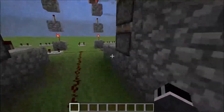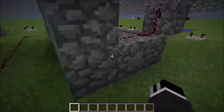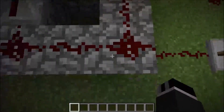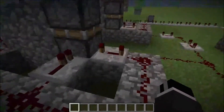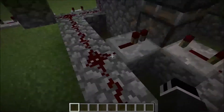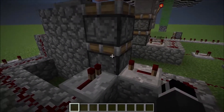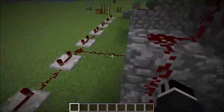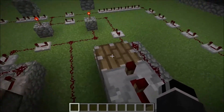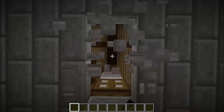Double piston extenders are relatively simple. You get a redstone signal from over here, and it goes into these two repeaters. This has a delay of four ticks, and this one of one tick, so the bottom piston gets pushed up — which is a sticky piston. Then the signal goes over here, and this repeater is delayed by two ticks, so this piston gets pushed up.